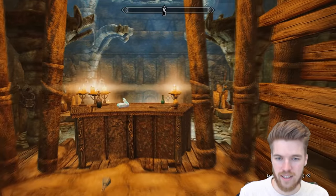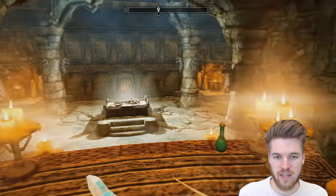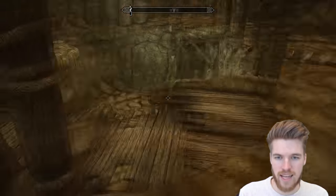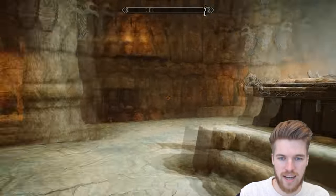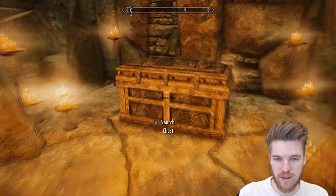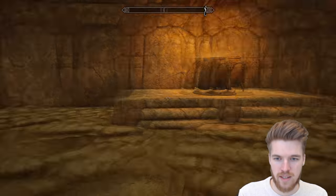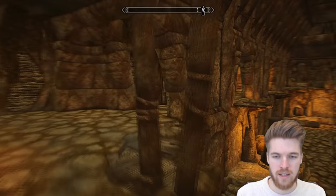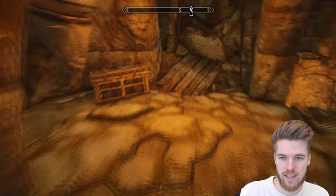This looks like where the dragon priest would stand when looking over all his cultists. There's actually a greater soul gem here, and it looks like they would give offerings on this table. There's also an offering box which I noticed earlier — it's not trapped at all. And if we come up here to the left there's actually another hidden chest.